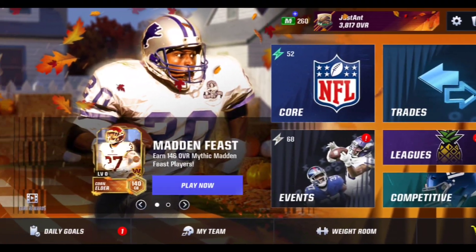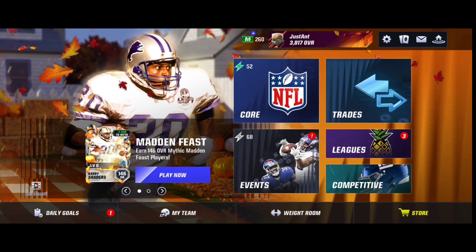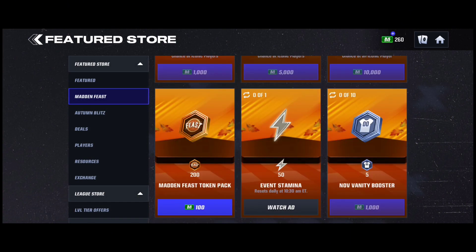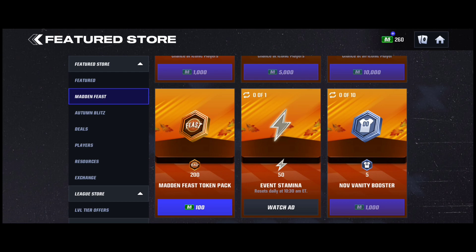Welcome back. I'll be showing you guys how you can go ahead and get the November Vanity Tokens throughout the game without spending Madden Cash, so let me get straight into it. If you guys don't know this, if you hop into the store and go to the Madden Feast section, you will see the November Vanity Tokens — 1,000 Madden Cash for 5. You can go ahead and get 5 for absolutely free by playing throughout the Madden Feast promo.